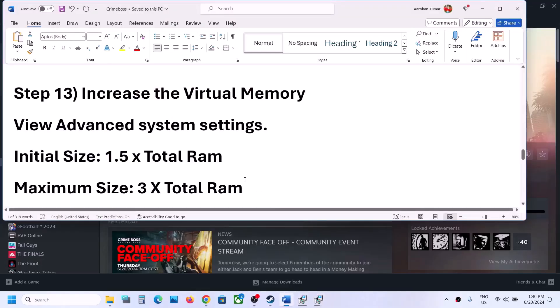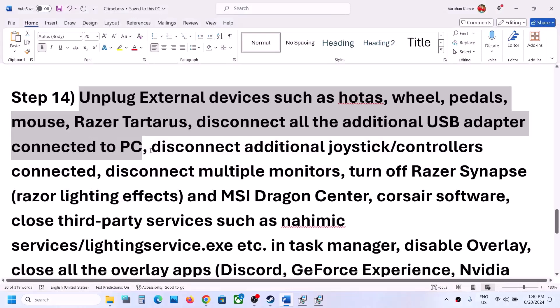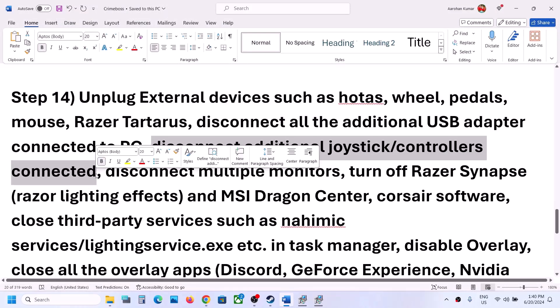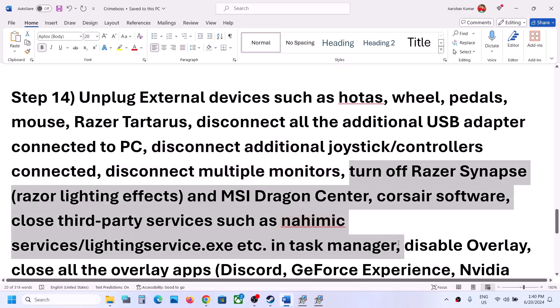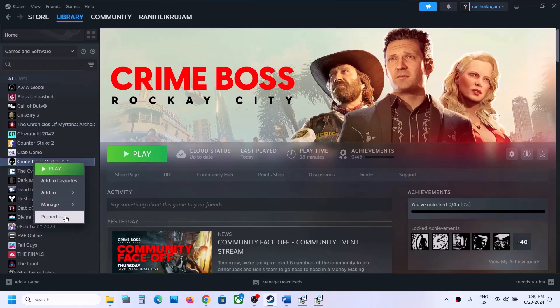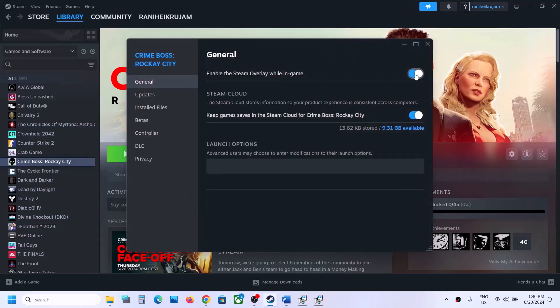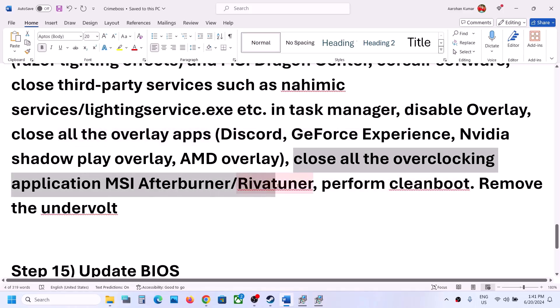The next step: unplug all external devices you are not using, including extra controllers. Try launching the game on a single monitor. Close any third-party overlay applications — if Discord or GeForce Experience is running, close them. Also disable the Steam overlay by right-clicking the game in Steam, selecting Properties, and turning off 'Enable the Steam Overlay while in-game'. Close all overclocking applications like MSI Afterburner or RivaTuner.